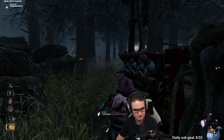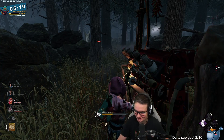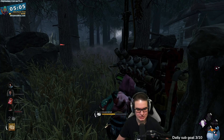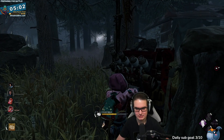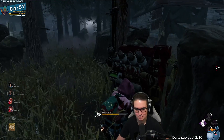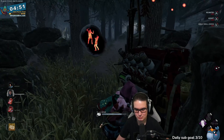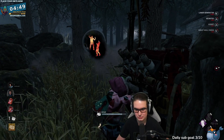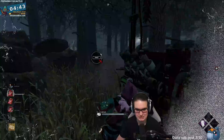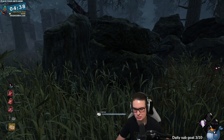Why is he slugging you? That's fine, we'll push out gens. He wasted a lot of time on me. I think we know the majority of his build — we know he's got Corrupt Intervention from the start of the game along with Pop Goes the Weasel, because we watched him kick this gen back to negative ten. And he's probably got Barbecue as well, so probably Pop, Barbecue, Corrupt. A really good perk with Doctor is Oppression — Oppression with Doctor is super strong.